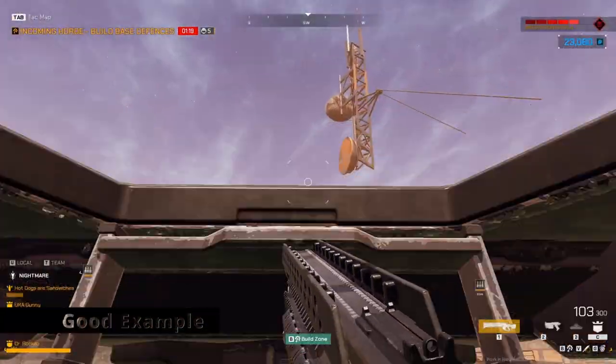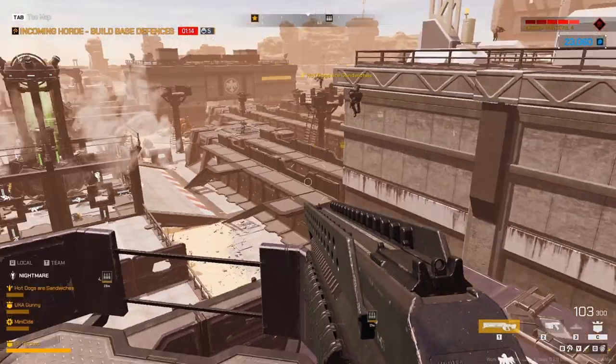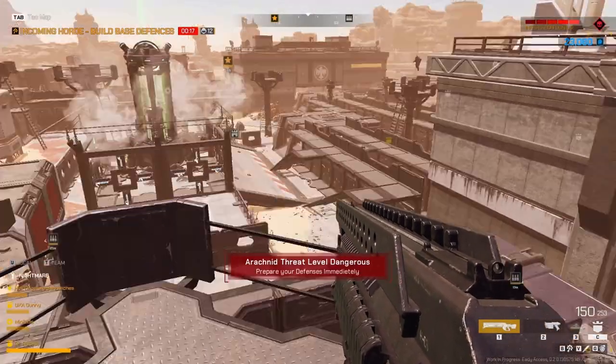A good example here is when I jump up — when I activate my barrier, no walls will pop up, but I still get the advantage of the stability.